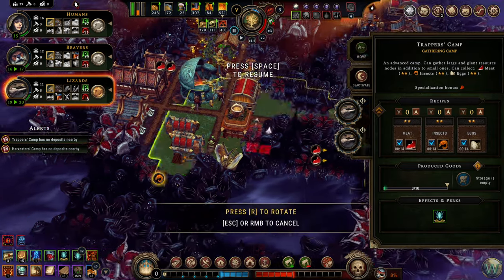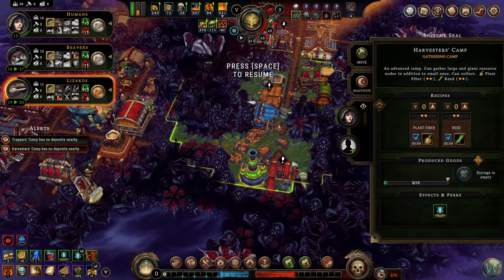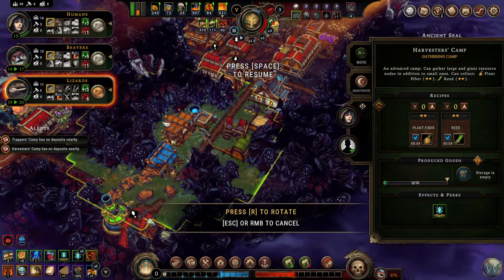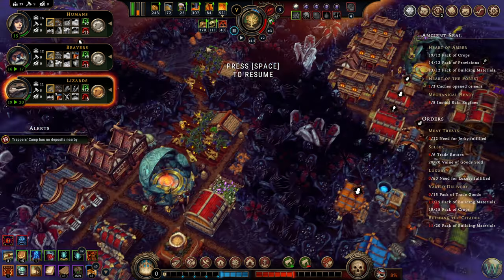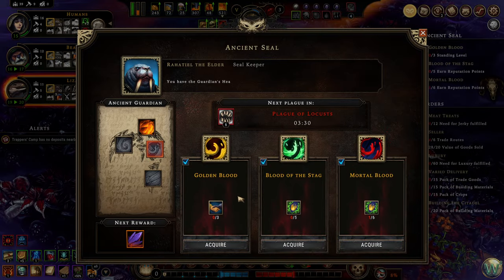Trapper needs to move — how about some meat for a while? Harvester is done. Alright, I'll just leave you here then — pull that out. This is ready to go, let's go ahead and do this. We can move on to the next level. Alright — Golden Blood. Standing level two with three settlements on trade routes. Five reputation points from events. Or six reputation points from resolve — that one will come as it comes.